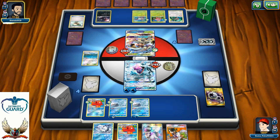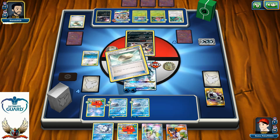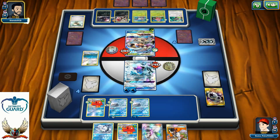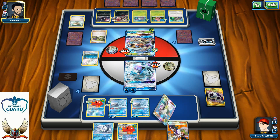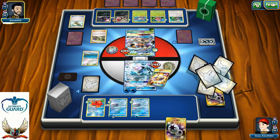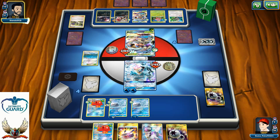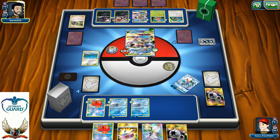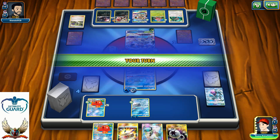He played a fourth Float Stone, and there's an N — actually very good for me if I can find Guzma. I have DCE which is important. First Impression for the knockout — 140 again. It's time to promote my Ninetales and hit hard. Let's go with Brooklet Hill first. Crushing Hammer — don't need it right now. I can put another Vulpix on the bench.